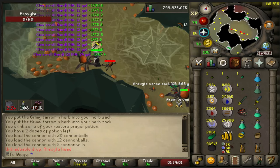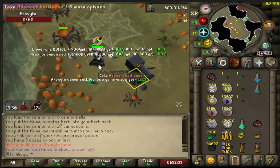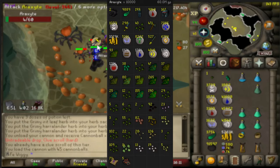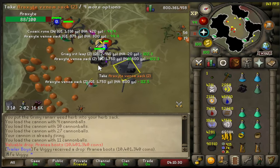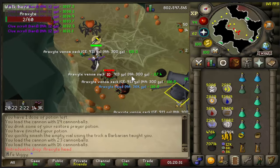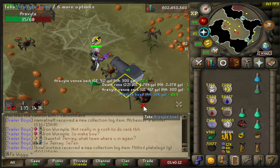Head number 4. And we are now at 10,000 kills — 40,000 to go. And we have now 100 hard clues in total. Not bad. There is head number 7.